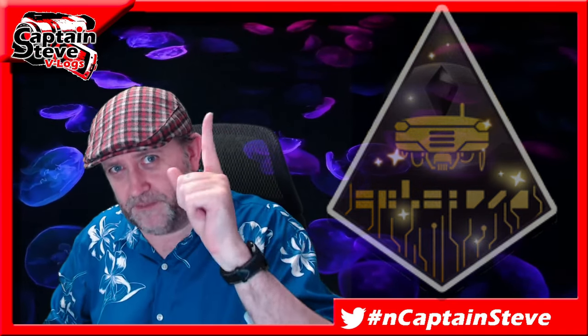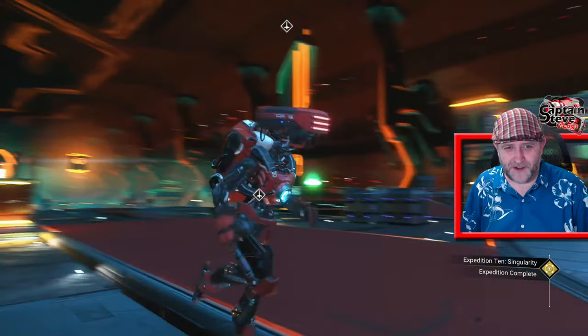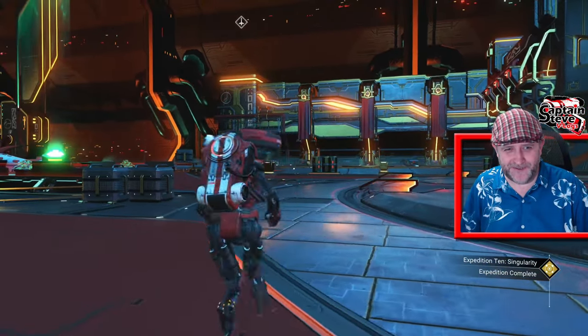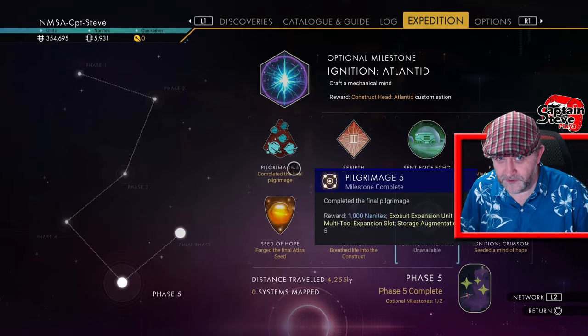Anyway we're going to be jumping over into the game because I've now completed the expedition and it's about time I can do my review. What you can probably see on the screen - I've now got my robot little Atlantid type looking chap. Yeah isn't he wonderful, isn't he lovely? So that means the expedition is now finished which means I'm at a point where I can successfully do a review of this.